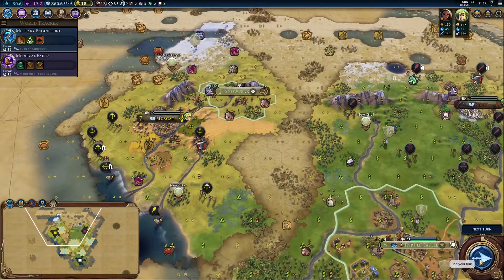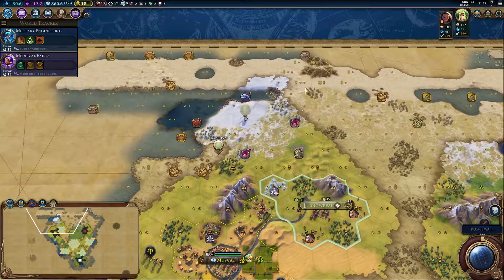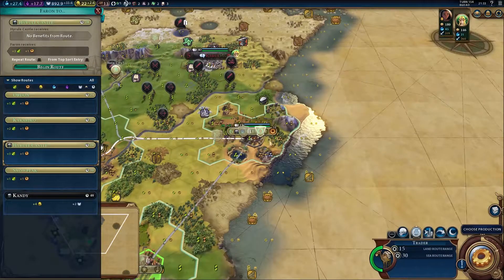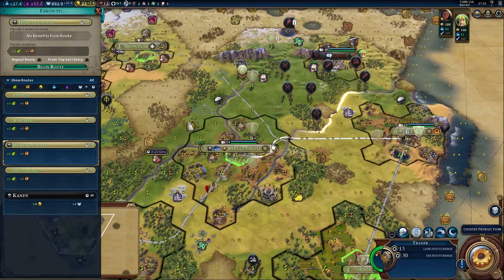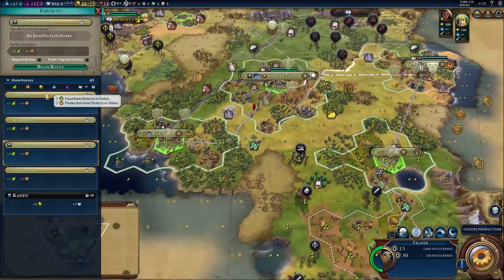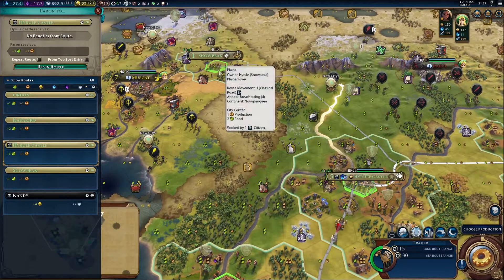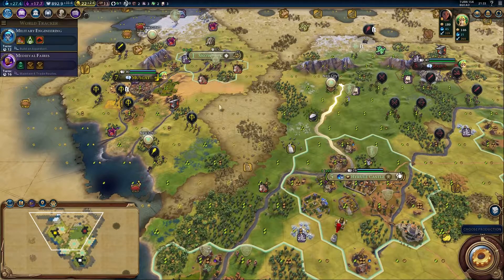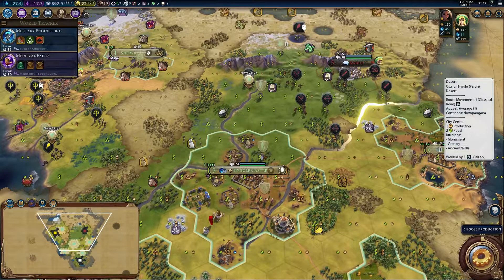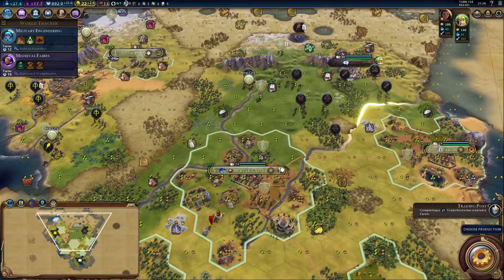The Hero of Time is going to wander along this corridor of frozen land — I want to know what's there. My trader is now in Faron. Do I want to send him somewhere else? Let's rehouse him — transfer him to Snowpeak. I like the way that happens instantly. It's very odd. If I wanted to move a unit from Faron to Snowpeak it would take six, seven, eight turns? A trader just goes ping — I've appeared magically.